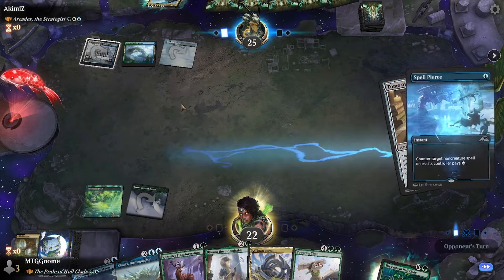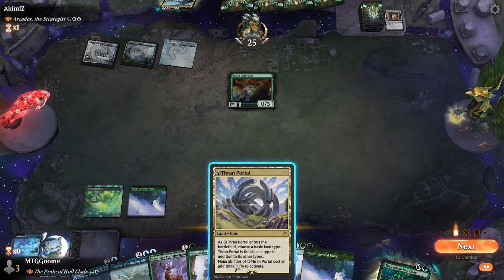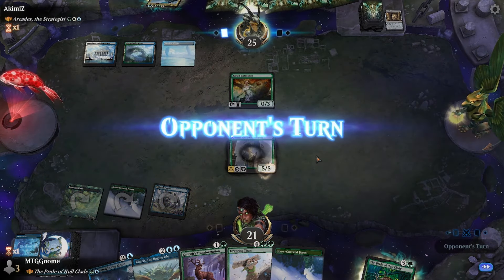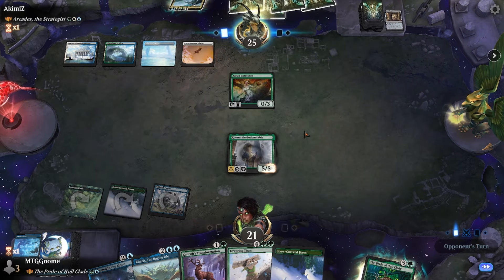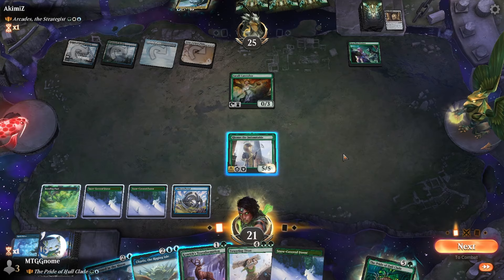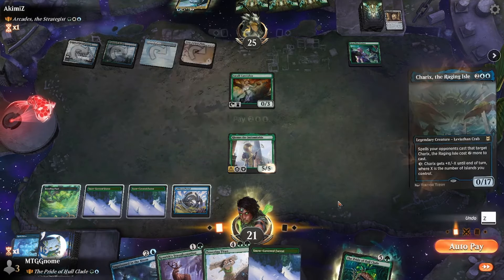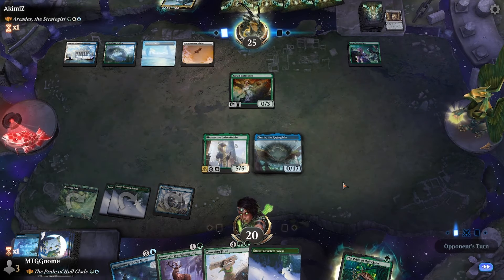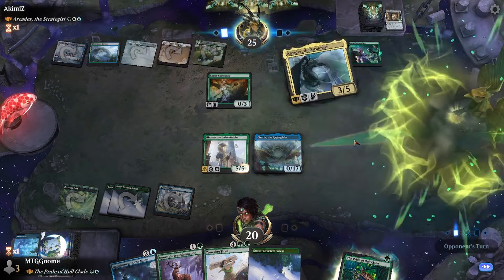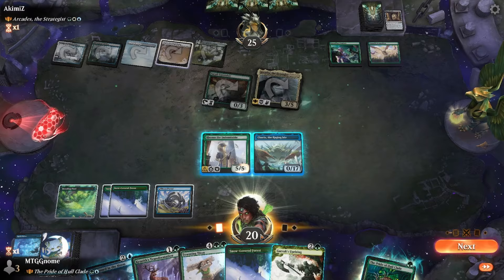One of my buddies in the Discord basically said you should just run this as a big boy Simic deck — and I kind of have to agree. When I tried to play the deck with a lot of defenders, the problem I had is that creatures would just sit on the board and do nothing — they can't do anything unless you have something to make them attack, because defenders can't attack. So it's really interesting. We can play Sharks — it's funny to play a 0/17. A lot of times the creatures just stay on board and just like, don't do anything for me.